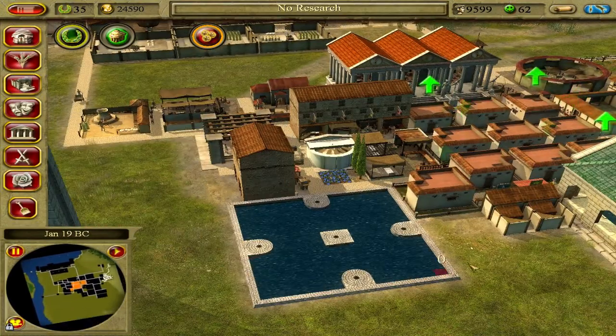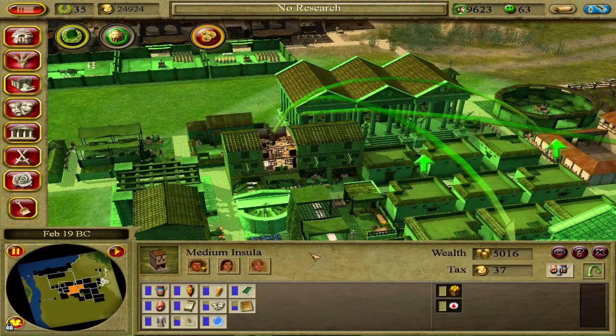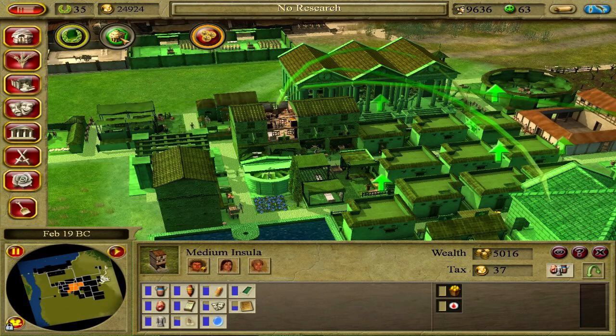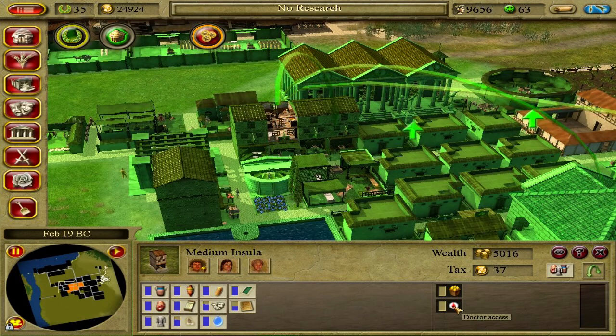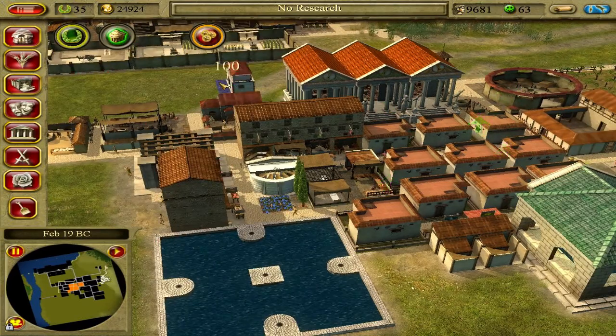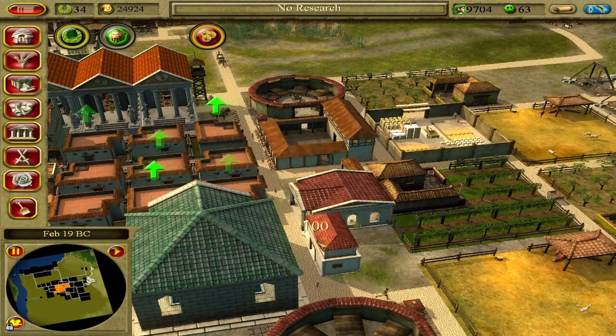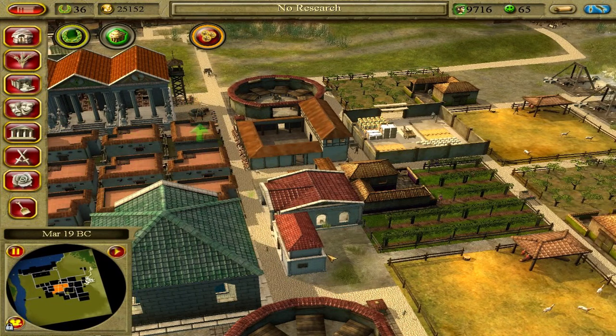What do we need to promote these to the next stage? Because we need large insula, not medium. So we need fruit, we need doctor access. I need a doctor. How big's a doctor office? Not that big. I think I have just the place for it — right here.